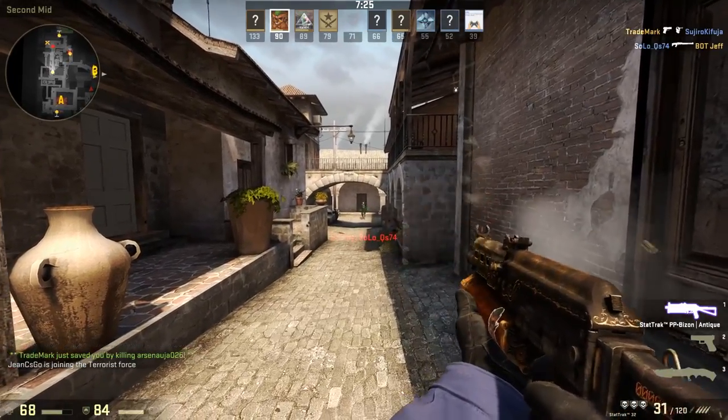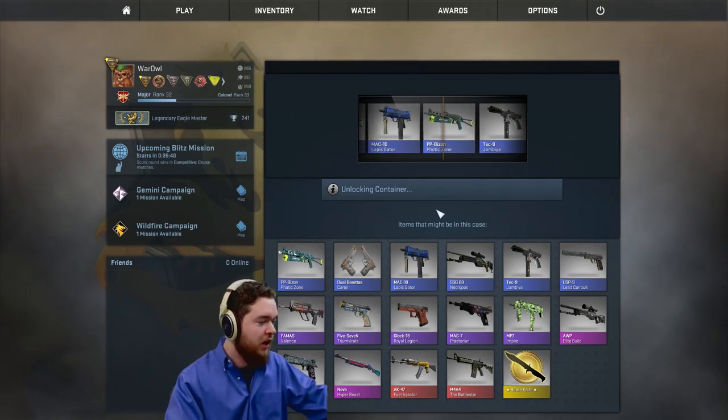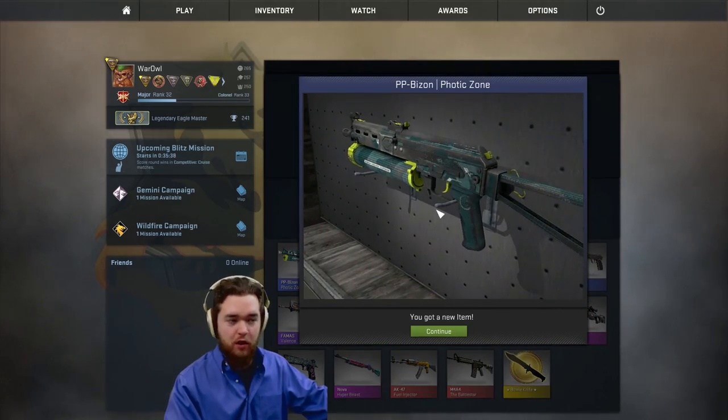Next is the Bison. We don't talk about the Bison. And we got the worst possible crappy, stupid-looking skin — looks like a nerf gun.